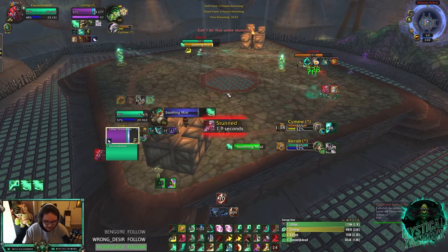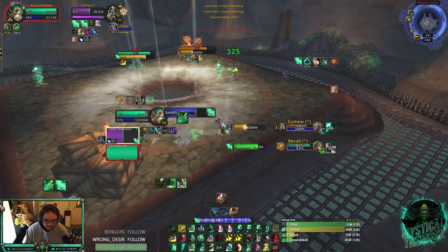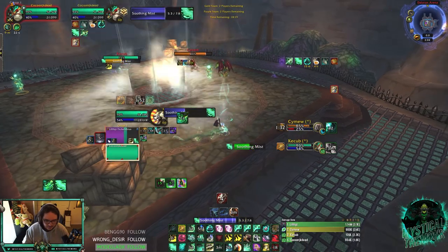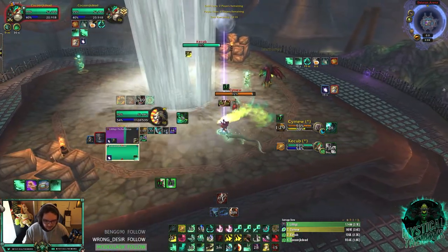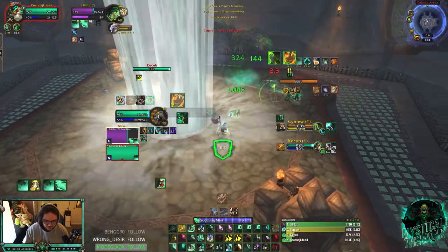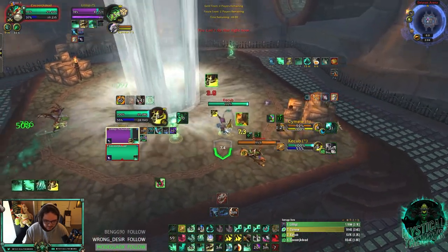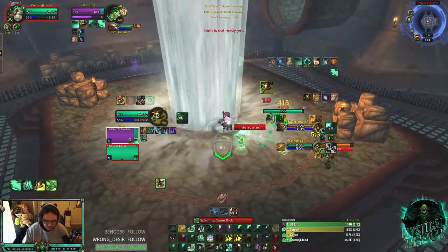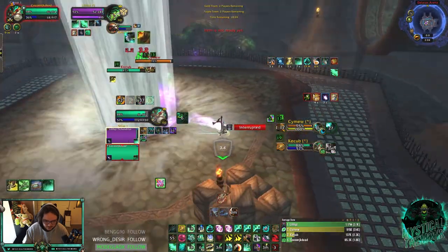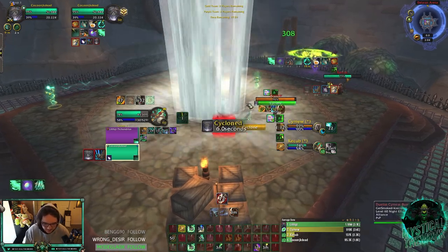I got Enveloping Mist off. I would like to get a Yulon though — if I can get a Yulon Enveloping Mist, we're topped. Incap — oh it breaks, okay. I got you. We got stun on the Feral. I get stun — Mistweaver missing touch on both of them.